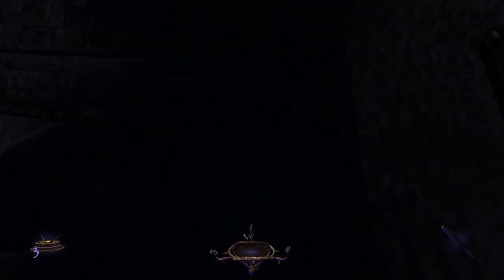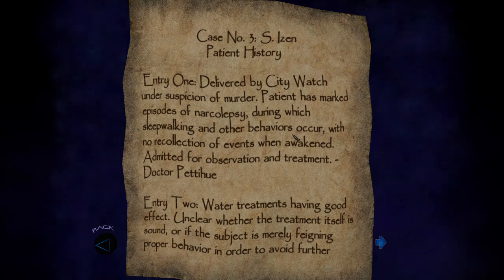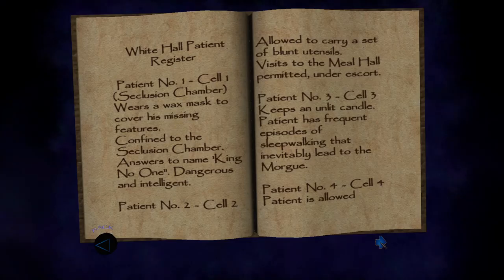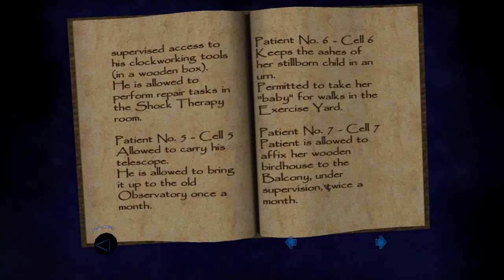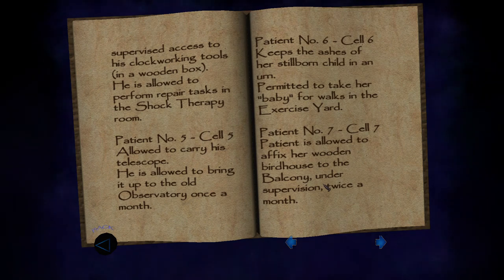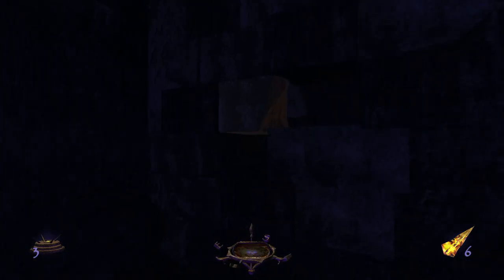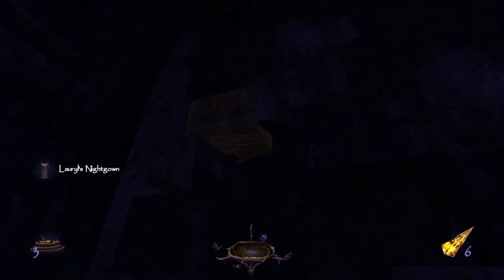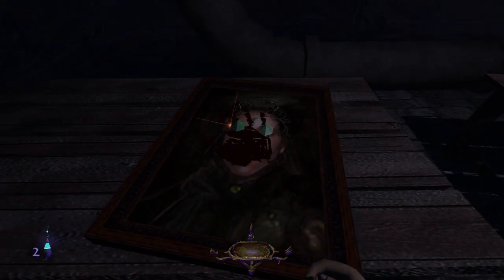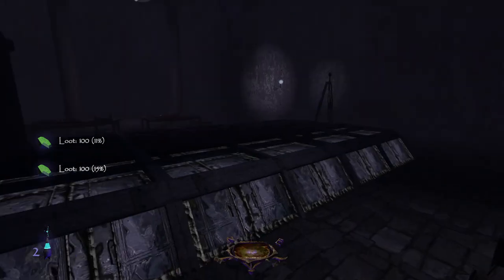Patient number three, with the unlit candle, has episodes of sleepwalking into the morgue and is highly suspected of murder, dealing with water submersion treatments. Patient number four, with clock-working tools, is allowed to perform repairs in the shock therapy room, but was accidentally given electrical treatments with unfortunate consequences. Patient number five is one of the more disturbing ones — punished and believed to have killed Laurel even though that was not the case. He was admitted after a woman was attacked during a portrait sitting, and his paintings in the observatory all have hands over the faces.